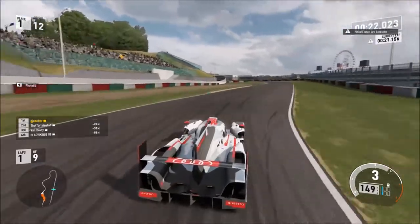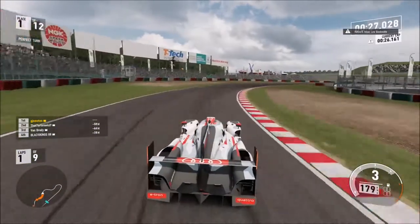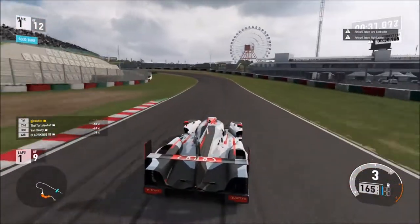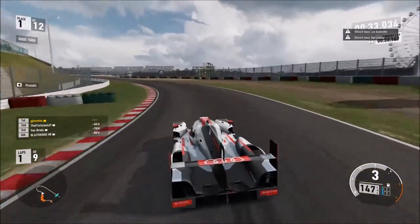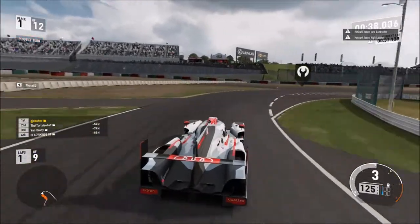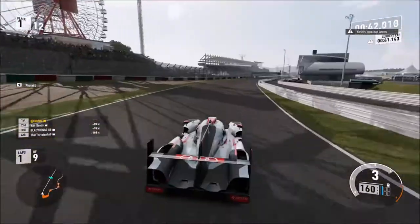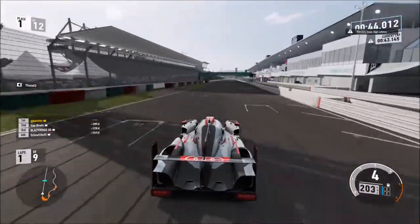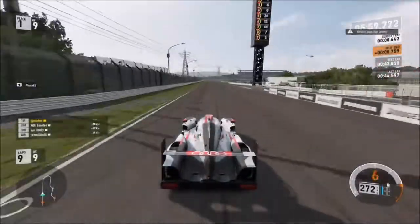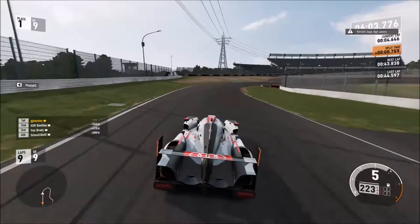And it's all real fast flowing stuff here now — doesn't really matter about straight line speed. That guy in the Peugeot 908 will be struggling right now. That thing's really good in the straight line but terrible everywhere else. This Audi is really fast, and it's a diesel as well, believe it or not. End of lap 1 — I'm going to skip to the last lap, because I am absolutely dominating this race.